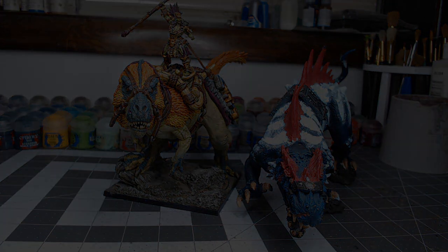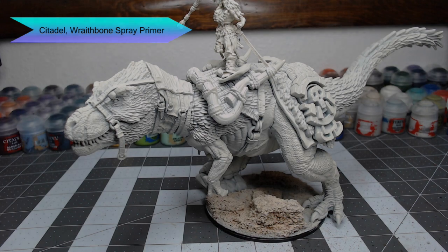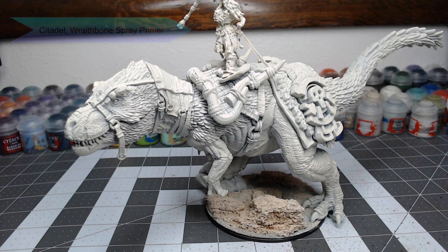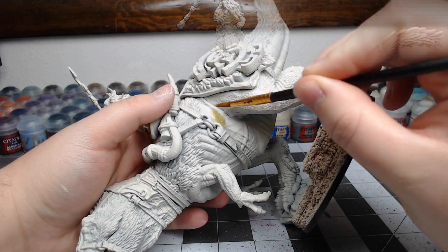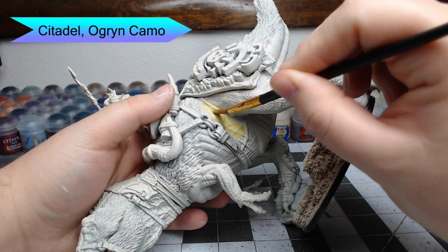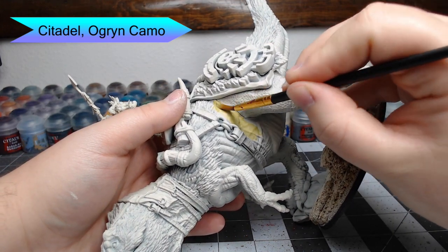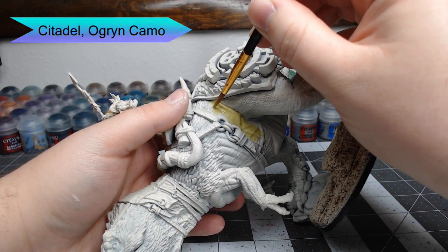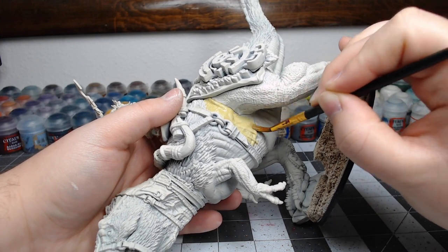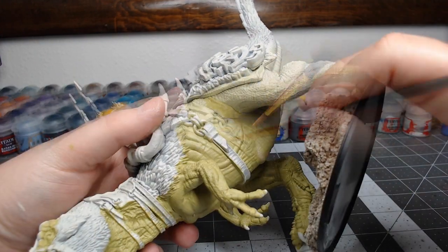To get this model ready for painting, we've primed it using Wraithbone spray primer from Citadel. Our base skin color for this dinosaur is going to be Citadel's Ogren Camo — we're going to paint this everywhere there's exposed skin, being careful not to get it on the feathers.